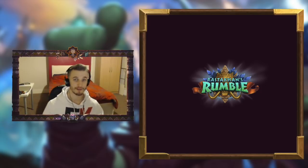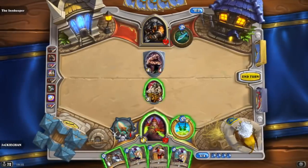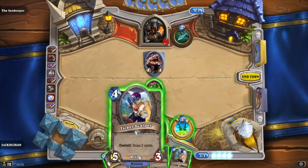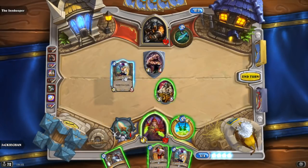Firstly we have a new mechanic: Overkill. What Overkill means is if you kill a minion with more damage than you needed to with an Overkill card, then the Overkill effect takes place.